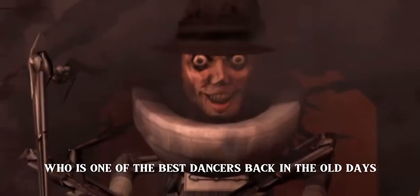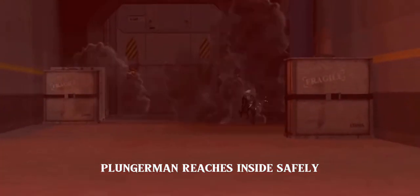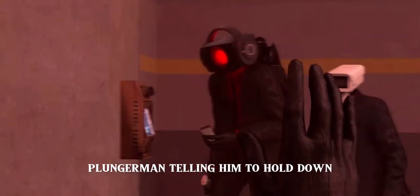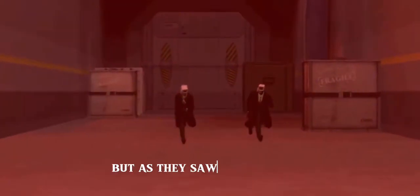The toilet that exploded was one of the best dancers back in the old days — A.K.A. Michael Jackson. Plungerman, Dark Speakerman, and the other members run from the toilets as they are outnumbered. Plungerman reaches safety inside, but Dark Speakerman grabs the door device from the cameraman, with Plungerman telling him to hold down, wanting the others to enter inside. We see two surviving cameramen running towards them.